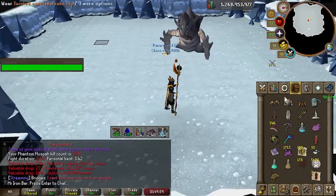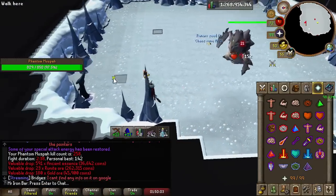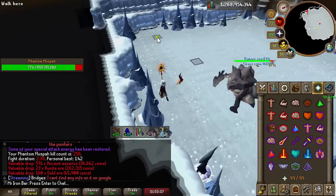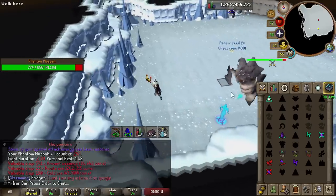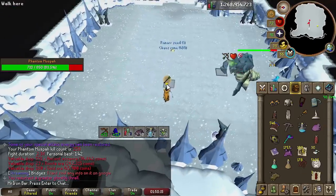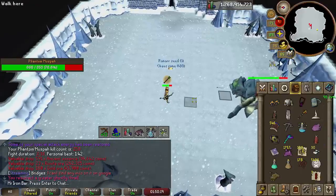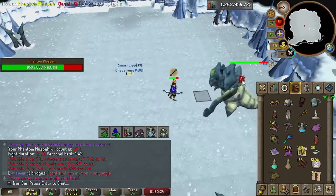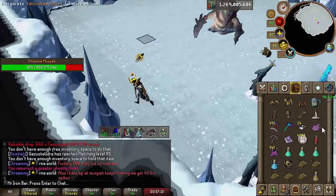The Saturated Imbued Heart use case is insanely wide — pretty much any time you use magic, especially with a Trident, Sang, or Shadow, whose magic damage is affected by your magic level. It is huge for any magic combat scenario — more accuracy, more damage. And the best part is it's a Divine, so you don't have to use Preserve and you can save more Prayer. It's going to be amazing.